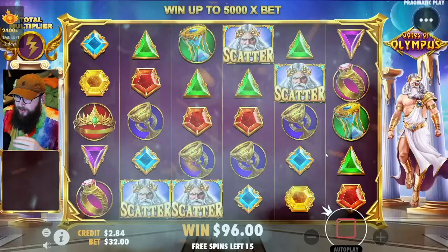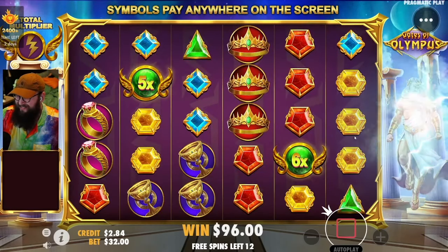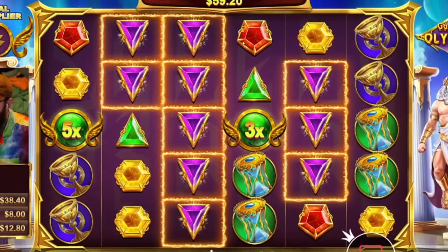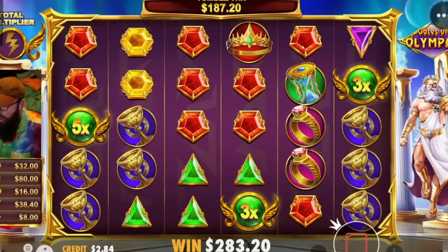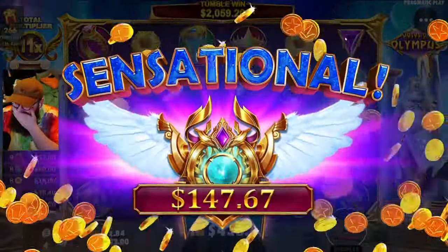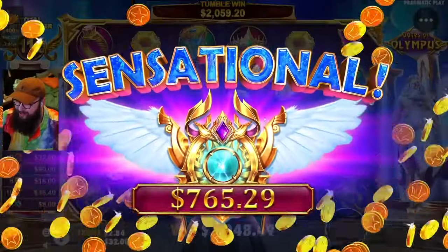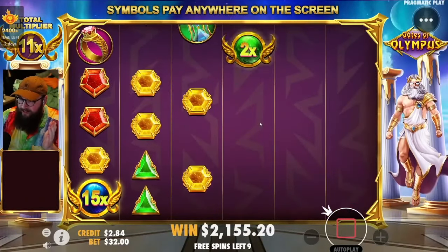All right, 15 free spins, $32 base bet — we just need to at least get half our money back. Purples, blues — nice, we got the blues! We need purples, greens — got the purples, let's go, that's huge! Oh my god, greens, hourglasses! Bro, what is my luck right now? This is actually insane — what on earth is happening right now? $2,059 and we still have ten free spins — oh my god!